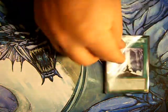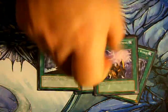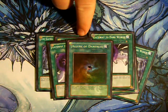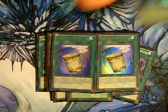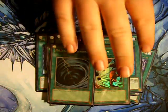For spells, we have three Gates of the Dark World, two Dark World Lightning, two Gateway to Dark World, one Allure of Darkness, two Drag Down, two Insta-Fusion, Monster Reborn, Dark Hole, Heavy Storm, and just one MST. That rounds out the spells.